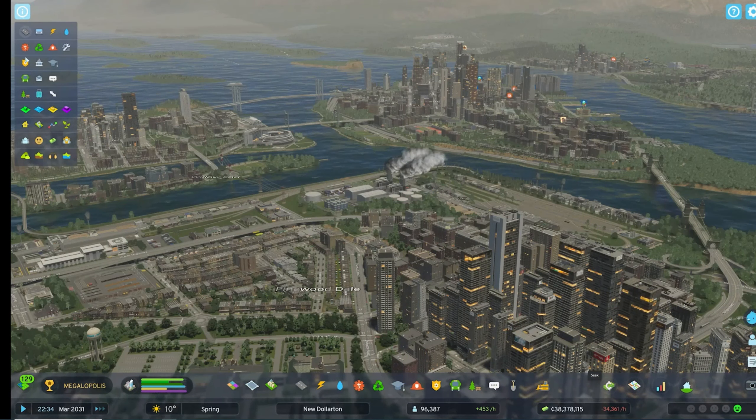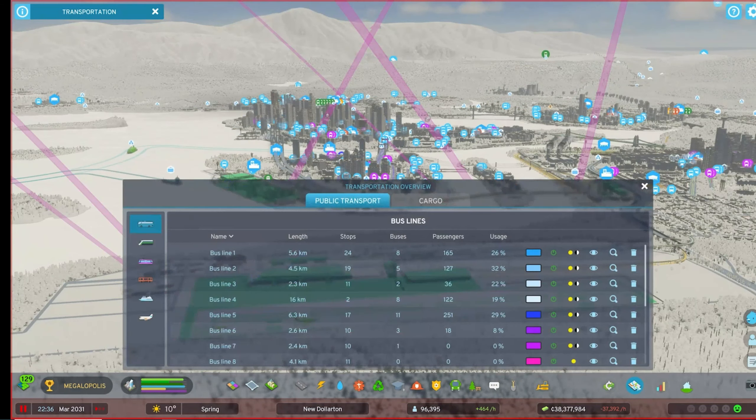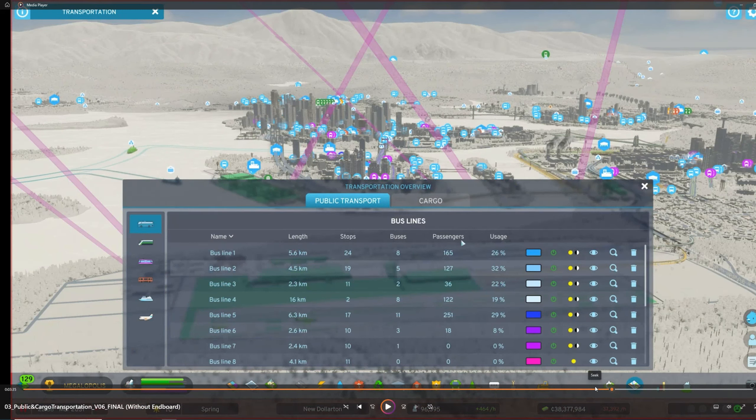The transportation overview is really impressive. You can see how many stops, the length, the number of buses, how many people are using each line, and the usage percentage. You can see this for every single form of transportation — buses, trains, Metro, trams, ferries, and airports — and check the efficiency of each. There's also a cargo overview section, which I hope they click into.